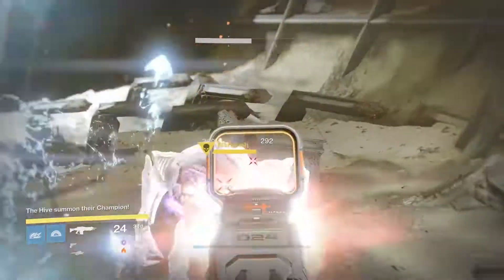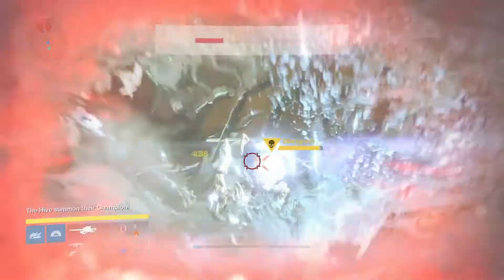Activating it will spawn a wave of Hive for you to kill at the front of the Cabal Ship. And killing the Ogre will give you the possible drop of a key.